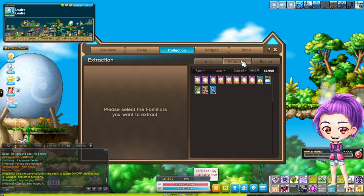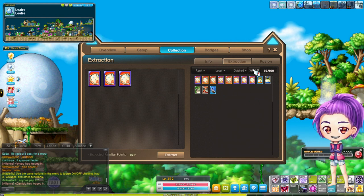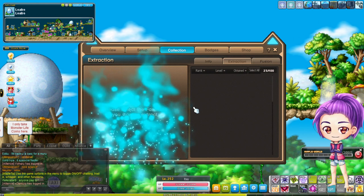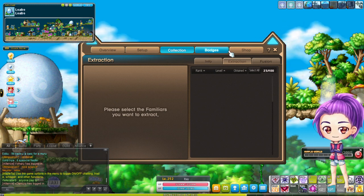Many people when they extract click one by one, just like in Legion. I want to show you that you can click 'Select All' — just click Select All, then click Extract and you get more room. I have 23 out of 100, meaning I can get 77 more familiars right now. Click all of them.